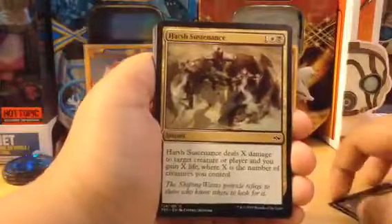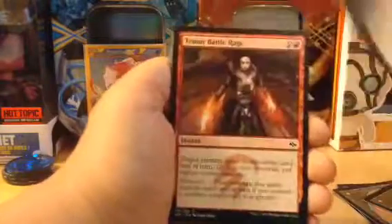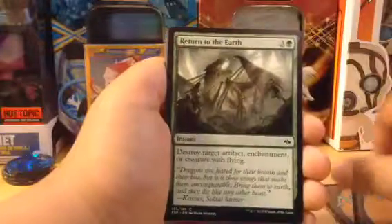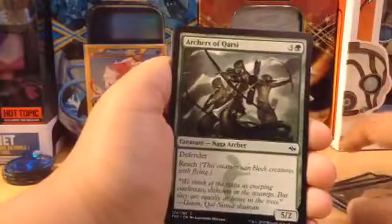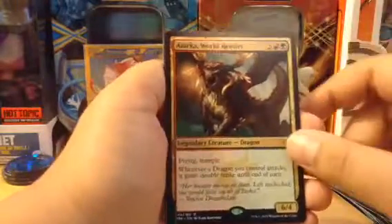Okay, next booster — I'm going to really speed it up. Ooh, morph — I like him. I've never seen her. Turn to Earth, another scout which of course isn't great. Ooh, Reality Shift — and Fearsome Awakening. We have a dragon, and then Tranquil Cove, and a monk — very nice. That guy is really cool looking. I'm also going to be making a green-red deck so that could help.